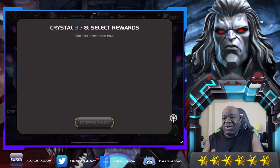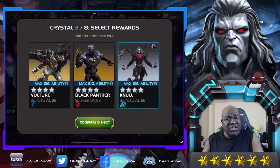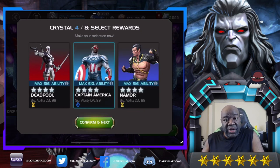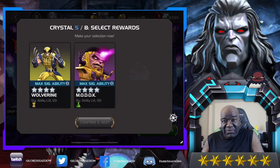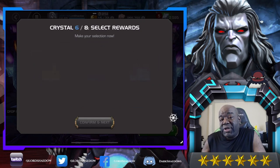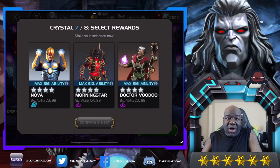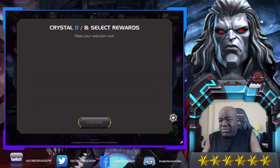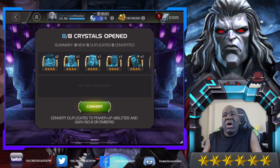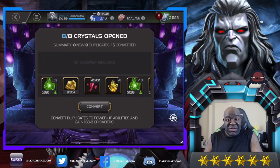Even after the rework, Hulk still didn't feel like Hulk to me. I remember when they were doing Hulk buffs, they actually buffed She-Hulk — who wasn't even on the buff list — and made her more like Hulk than Hulk was in the game. She gets furies and keeps getting stronger and stronger. I was like, why wouldn't you do that for Hulk? And finally, the time has come.